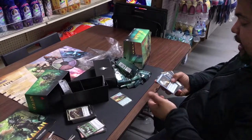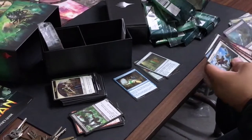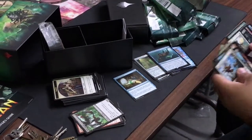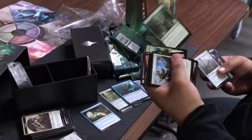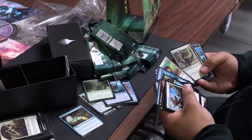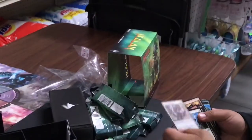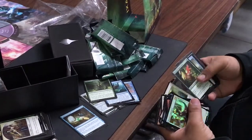Looking at the fun rare stuff I pulled — Pillar of Origins is a fun card. I did pull the Growing Rites which was great. I pulled this rare — I wish I'd pulled some of the better dinosaur cards but I would still run this: three-three plus trample for one mana with the right support. There are better cards in the set, I just didn't pull them.